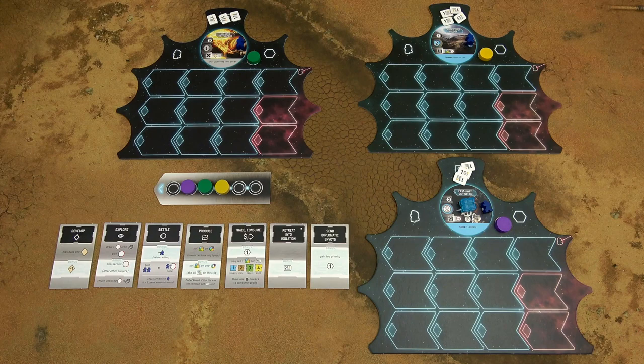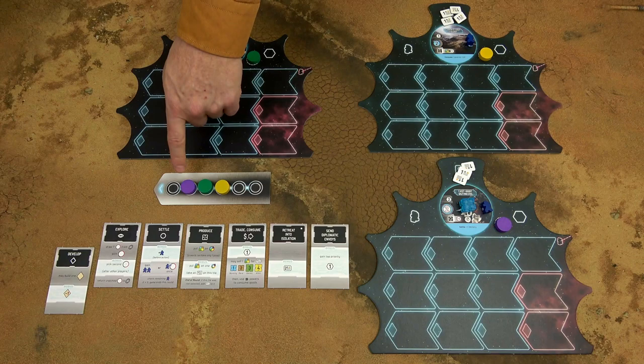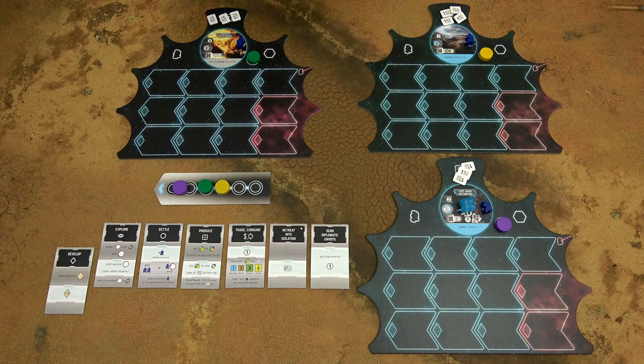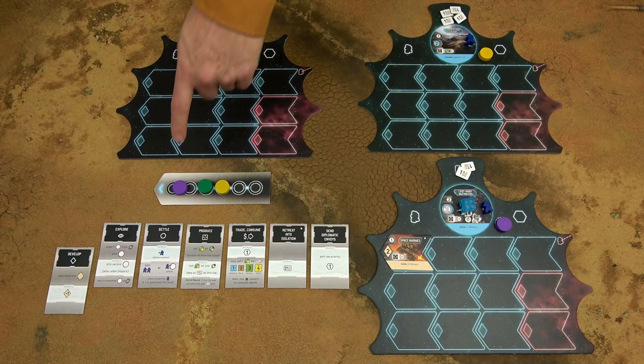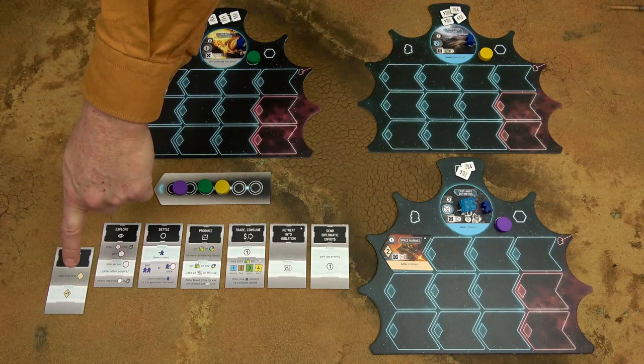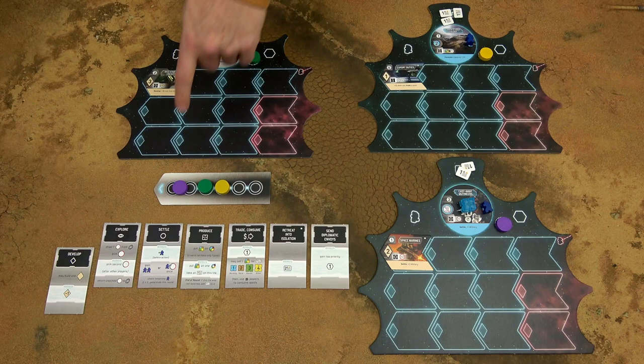The game of New Frontiers is played in rounds, and each round has several turns. With 3 players, each round will have 3 turns. At the start of the first turn, 1 player chooses one of the action tiles and slides that action tile down. In addition, he slides his disc halfway towards the first spot. Then each player, in player order starting with the player who chose the action tile, will perform the selected action. The player who selected the action gets the bonus of that action. So the purple player placed a development tile with the bonus. Then the second player took the action without the bonus, and then the third player also took that action. At the end of the turn, slide the disc fully towards the first spot.